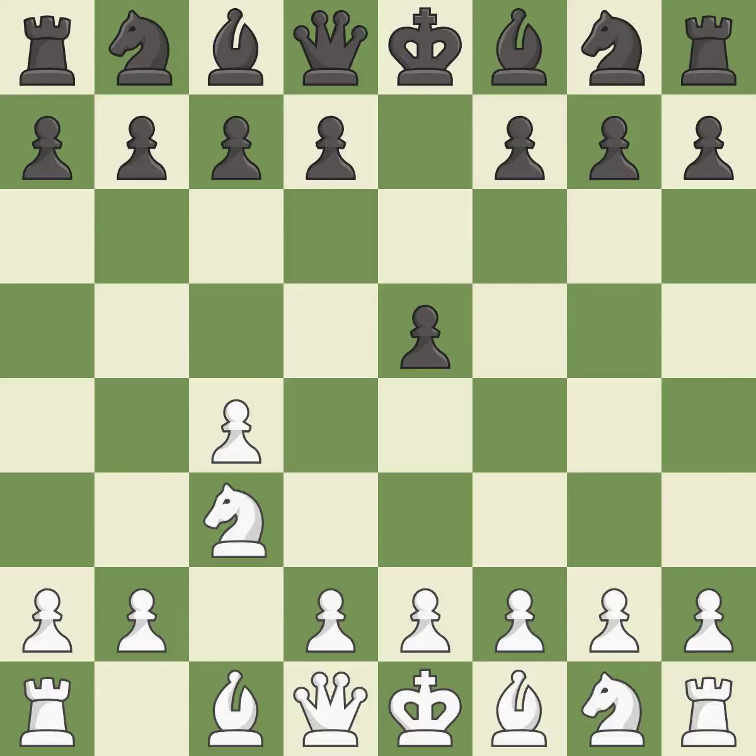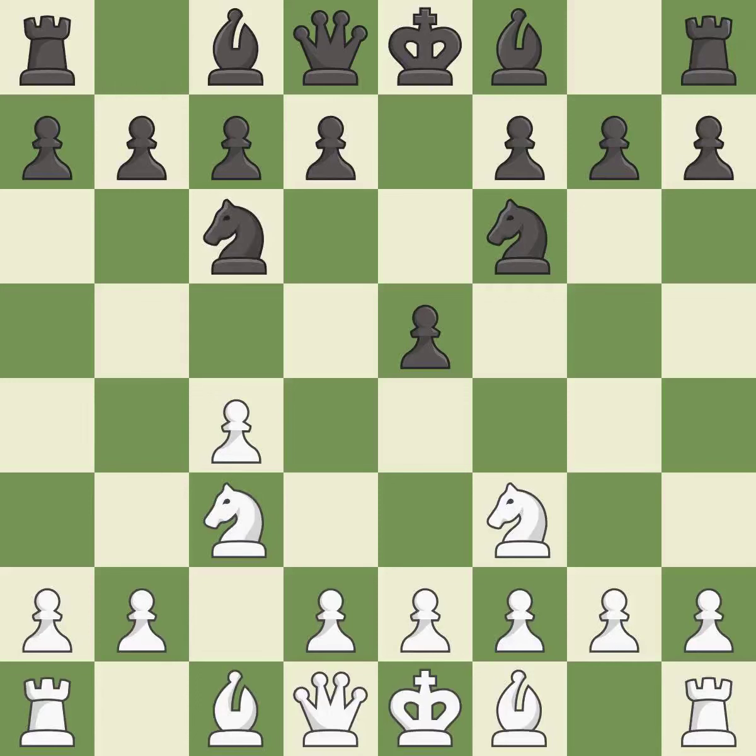Nc3 attacks the d5 square and starts the fight for the e4 square. Nf6 develops the knight, controls the d5 square, and attacks the e4 square. Nf3 develops the knight and attacks the undefended e5 pawn. Nc6 develops the knight, defends the e5 pawn and controls the d4 square.